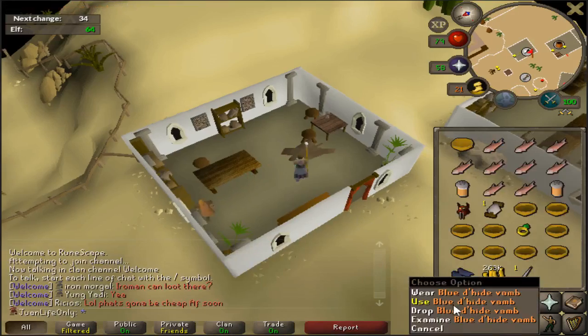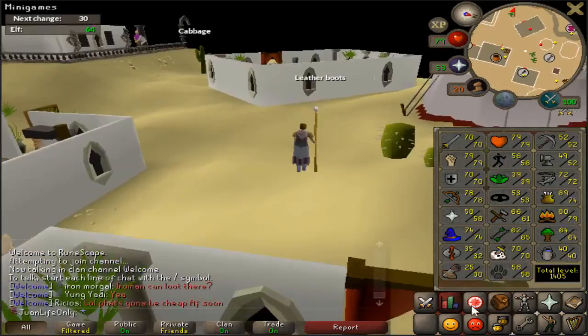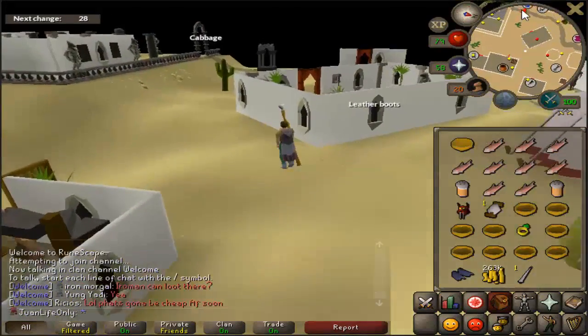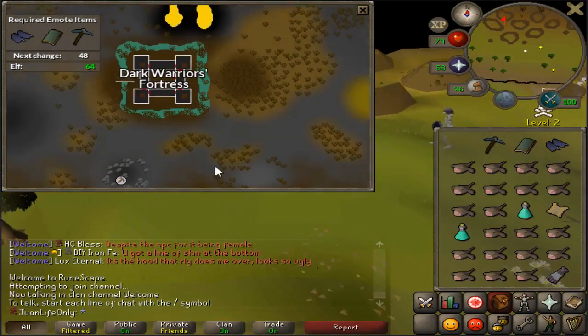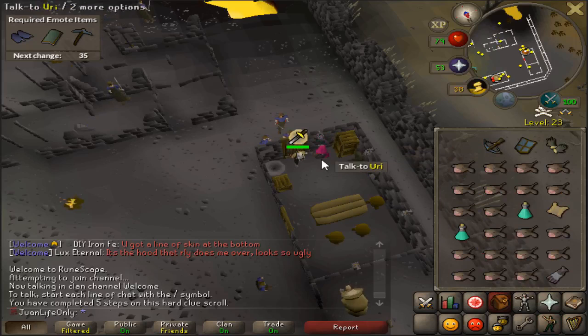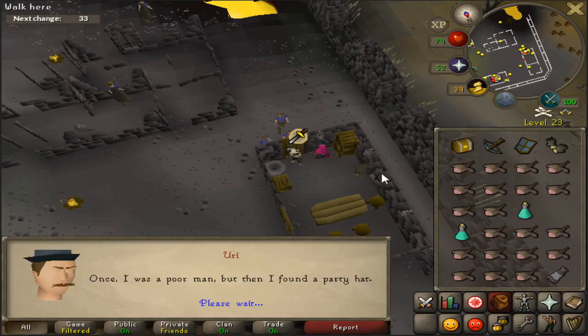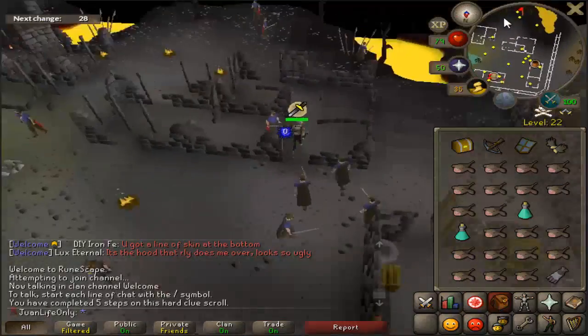I got the boost as well, so there we go - blue d'hide is here on the ironman account. Now let's go to the wilderness and have some fun. Time to trek to the wilderness again. Sweet, I didn't have to do any fighting - sometimes it does that when the double agent doesn't spawn.